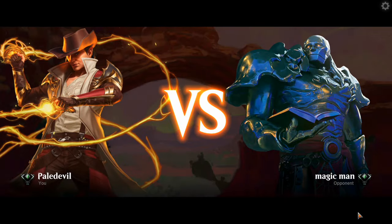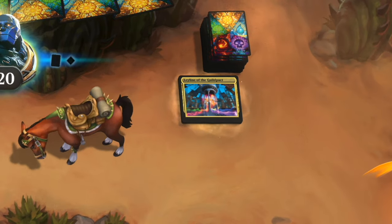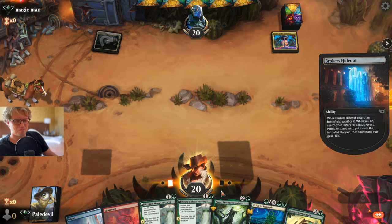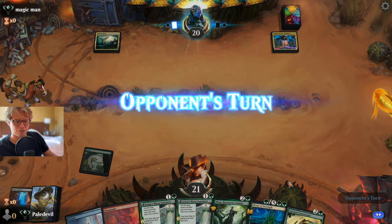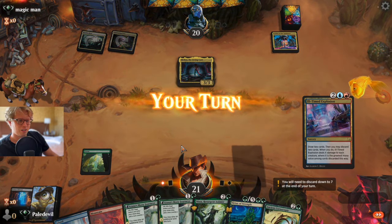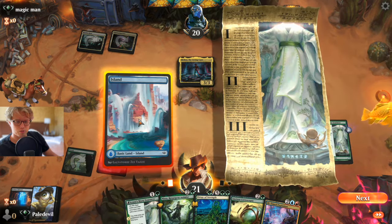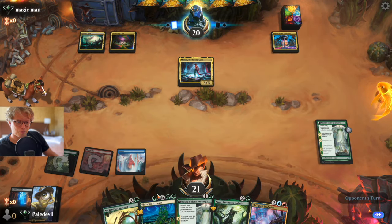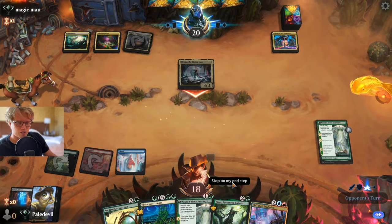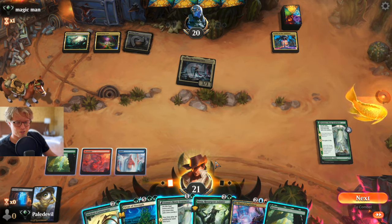Opponent gets to go first — hate to see that when you're playing a jank deck. We're playing against Ley Line — the exact deck I've been trying to make work with the Ancient Cornucopia, but I got my ass handed to me every single game. Kind of funny facing it now. Let's go ahead with Azusa. It's been a brutal morning here in Missouri, hopefully we draw a land next turn.